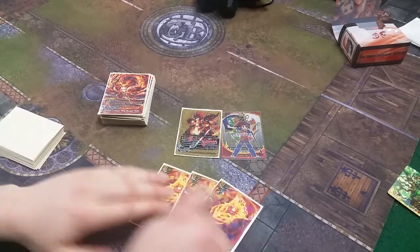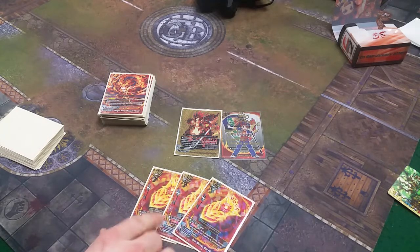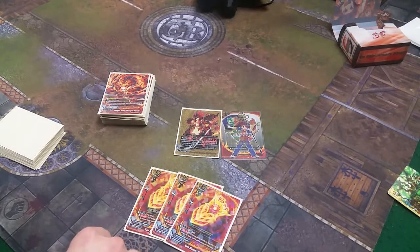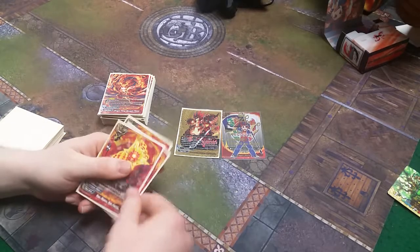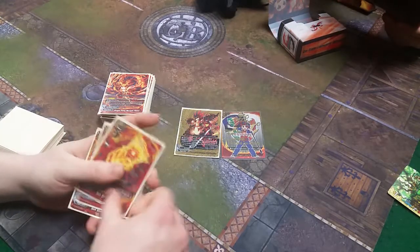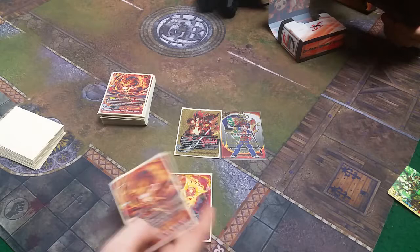We play 3 Sunstone Ball Flames. Pay 1 gauge to equip — 5,000 power, 2 crit. Its counter ability is: put this card in the drop zone, and the next time you'd be dealt damage this turn, it's reduced by 2. Since we don't have many life gain cards, reducing damage is useful. It slows the game down while keeping us on track to equip Dragon Force when we need to.